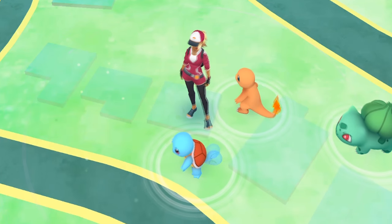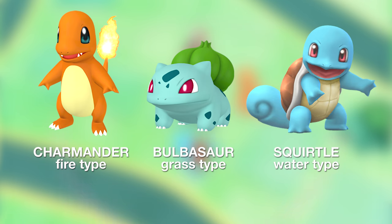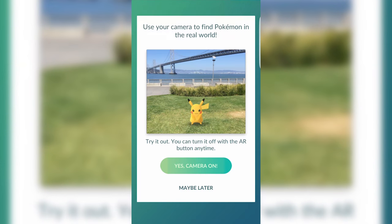For those unfamiliar with the starter Pokemon, these three are Charmander, which is a fire-based Pokemon, Bulbasaur, which is a grass-based Pokemon, and Squirtle, which is a water-based Pokemon. I want to catch Squirtle, so I clicked on him.